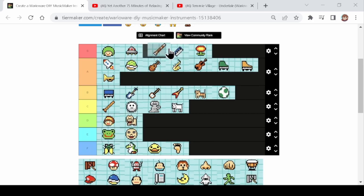Next is the flute. I'd put the flute in S tier as well, but slightly lower than the melodica. They have similar purposes but different alternatives — there are different alternatives to the flute in DIY, but there aren't really any to the melodica. With that in mind, the flute is also S tier but slightly lower than melodica.